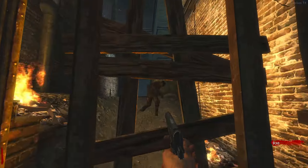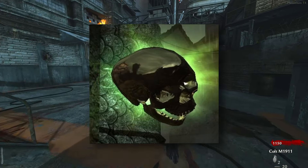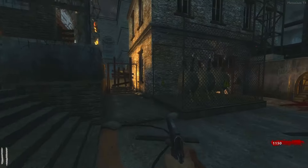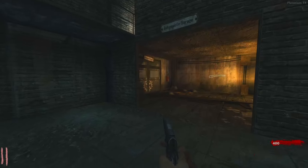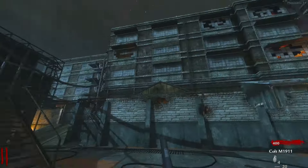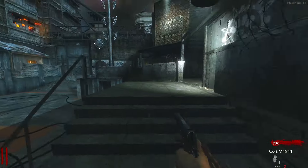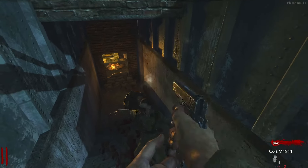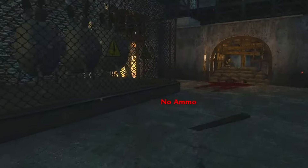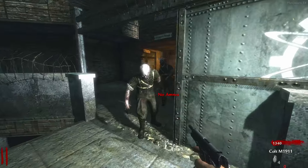We typically know Carpenter as one of our core five power-ups in zombies: Double Points, Insta-Kill, Max Ammo, Nuke, and Carpenter. Unless you've been around for a while, you probably wouldn't know that actually wasn't always the case. Back in World at War, there was no Carpenter until Darice — that's the first map that added Carpenter, which is why we're playing Darice today. When you get a Carpenter drop, you get 200 points and it rebuilds all of the barriers in the map. It's pretty simple, pretty basic, nothing too special.